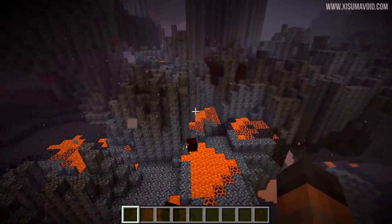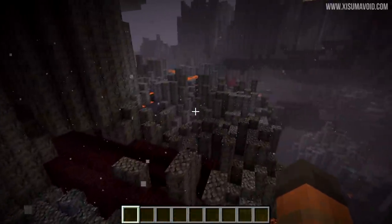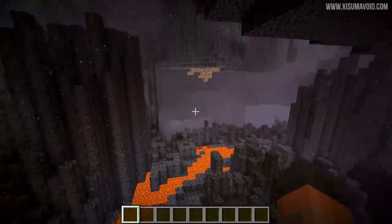More changes in this snapshot: the basalt deltas have been changed to be more 'deltary' by having more lava around, which actually illuminates the biome really well. It's a fantastic change — it somehow looks even better now.